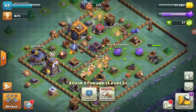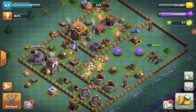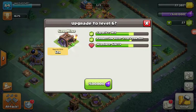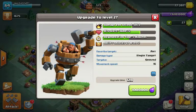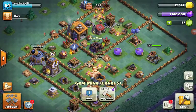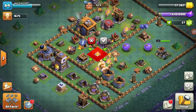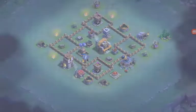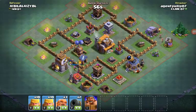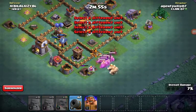I need the army camp. My elixir storage is at 1.8 million and I need 2.5 million. I could upgrade this — it costs 1 million, but this costs 1.5 million. Wait, because I'm saving up for the Archer Queen — I almost wasted all of my elixir! If I did that that would be depressing. I was saving up for so long, and I don't even have the elixir storage for it — I need like 2 million elixir.